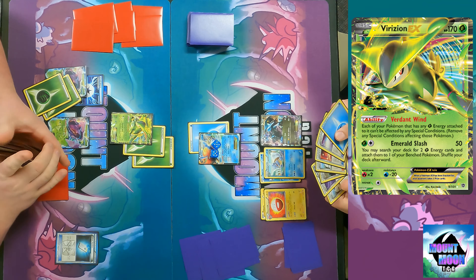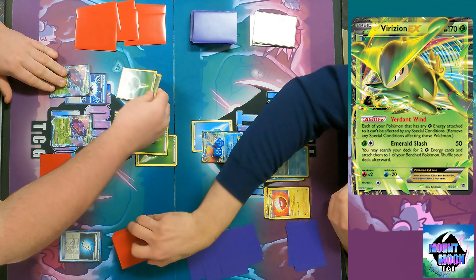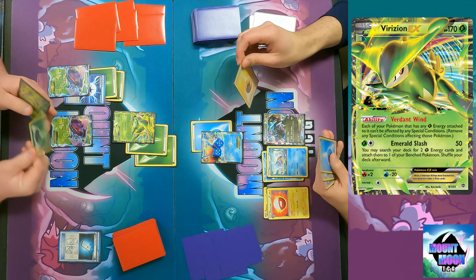Virizion also has the ability Verdant Wind: each of your Pokémon with Grass Energy attached cannot be affected by Special Conditions — and if they are, remove them.